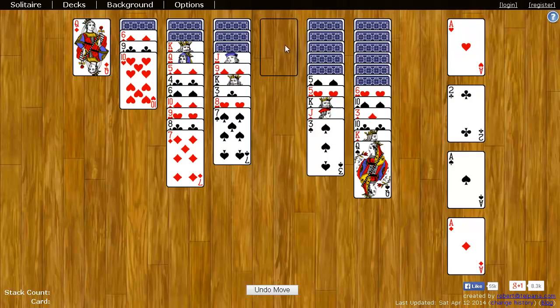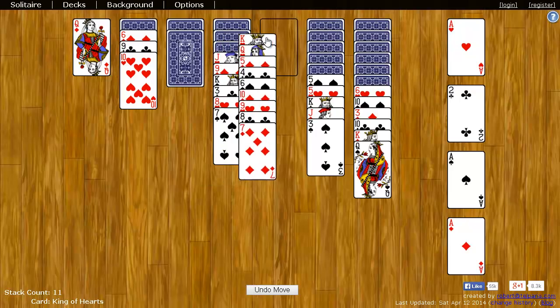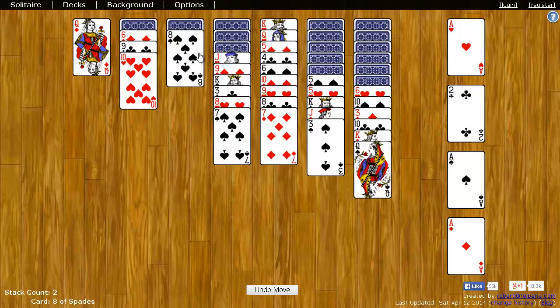Now that's revealed an empty pile. In an empty spot, you can only put a king, or a pile starting with a king. So I could put this king here, or I could have taken this king here. If I undo the move and put this king over here, then that reveals another card.